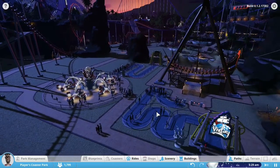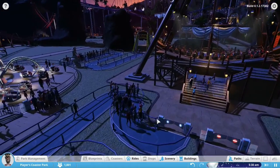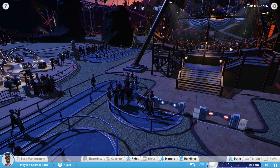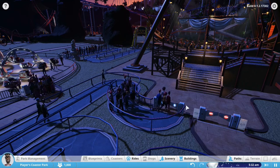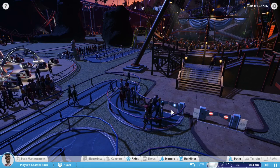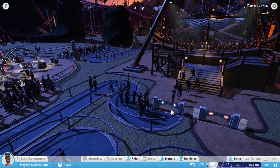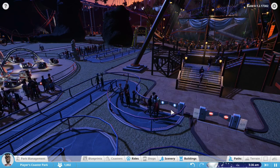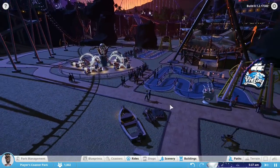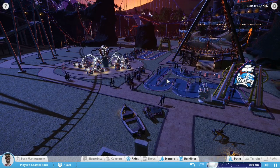One cool thing about Planet Coaster is that people will actually move around like you would expect. Notice how they're loading into that ride — they're not just going into one side, they're actually moving around. They will queue in spaces. If the line doesn't move forward for a while, people will actually wait and then gradually move forward, just like in real life. They move around in groups as actual families, which was kind of in RCT3 but is taken to a whole other level in this game.